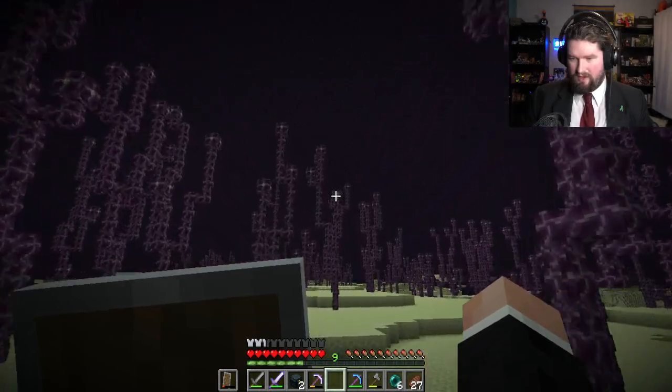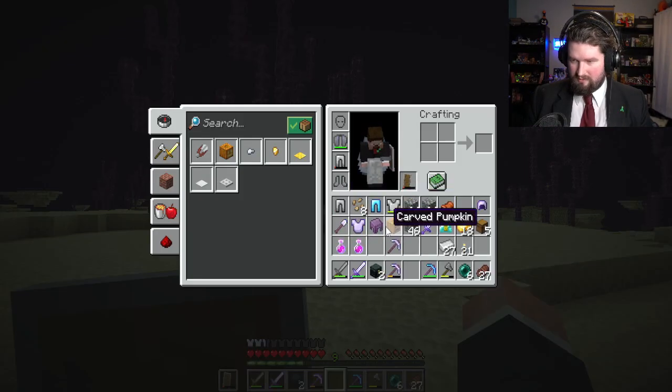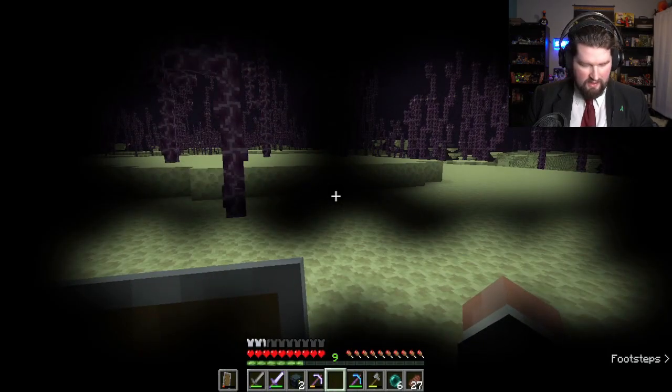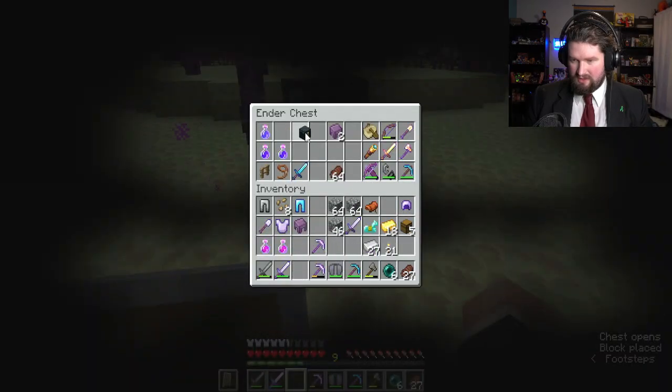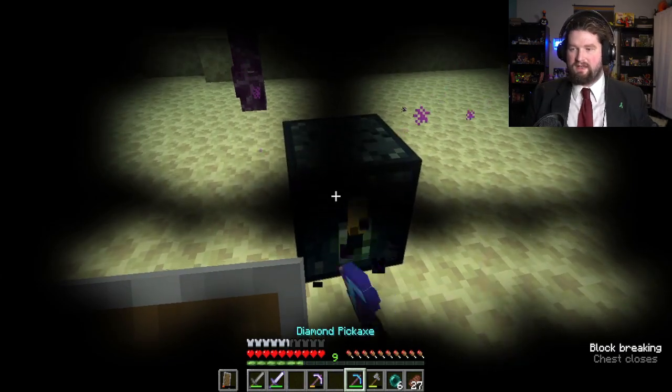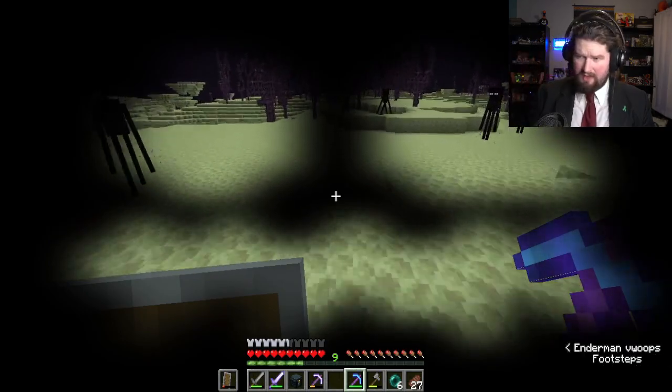Fantastic. And I took... some damage? I took nothing damage. Let's put these elytra in the ender chest for now. Can I put an ender chest in an ender chest? I can. The diamond leggings, the elytra — fantastic! We made it. So now I believe I just have to go back this direction and I'll find my way out.